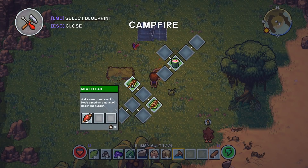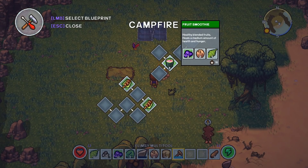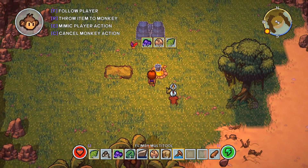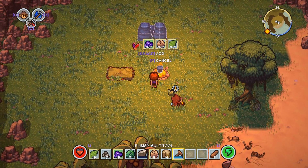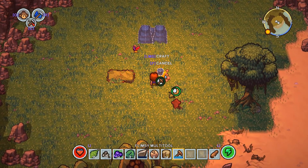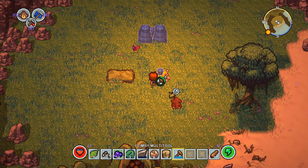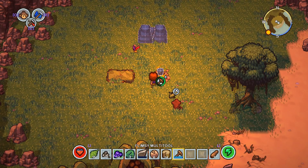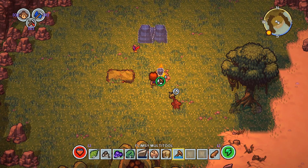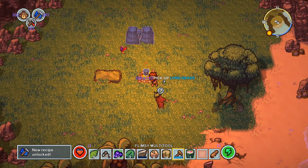So I can make a meat kebab - I mean, can I though? I don't have any actual meat. You do teach mode and then I just click on it - craft. You're learning to craft, you can make me food - that would be awesome. I don't know how all this works so it's a learning situation here. New recipe unlocked! Pick up fruit smoothie.